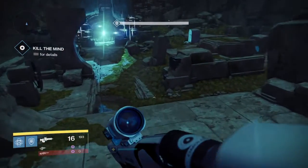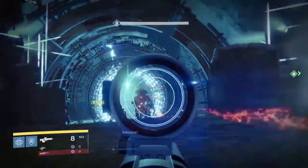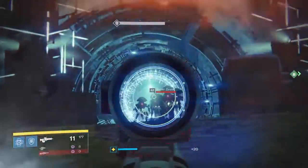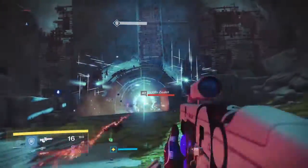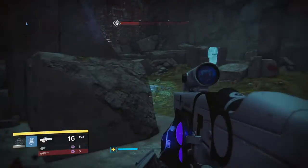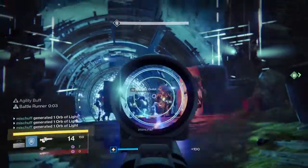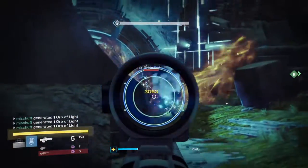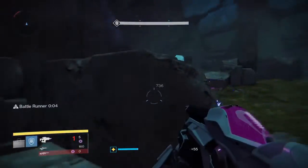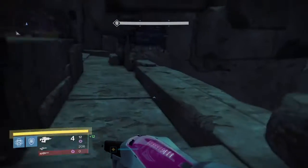As you first jump into the final boss area, you'll see a Vex portal all the way on the far side of the room, and Vex just keep pouring through — probably close to 10 to 15. If you've got a void weapon, this is the time to use it. Telesto is great — it takes them out pretty quickly. You know you've reached the last wave of enemies when two Minotaurs come out. Take them out, then make sure you pick up all the ammo that dropped, because with the Juggler perk, ammo is hard to find at this part of the boss.